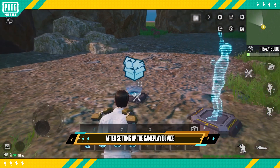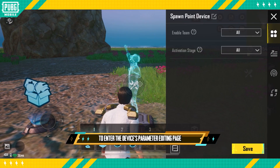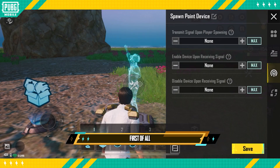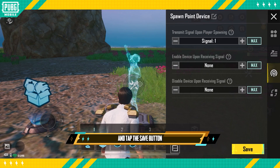After setting up the gameplay device, tap the parameters icon to enter the device's parameter editing page. Tap the signal related parameters column to set up the device's signal. First of all, set 'transmit signal upon player spawning' under the spawn point device as signal 1, and tap the save button.